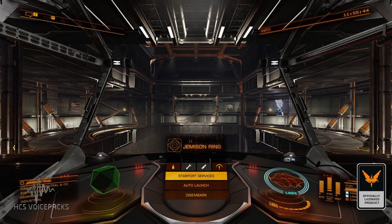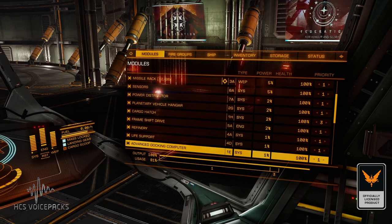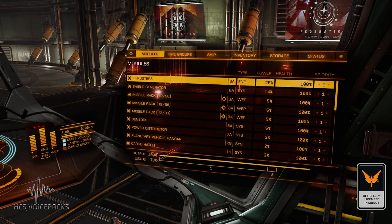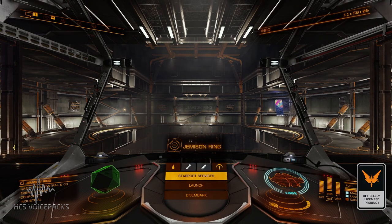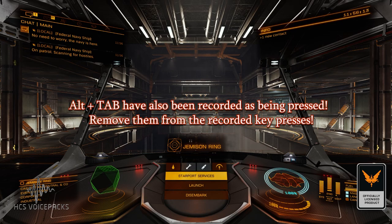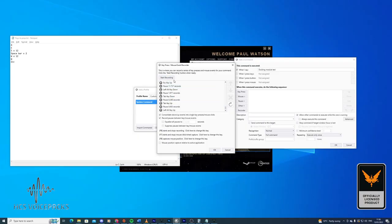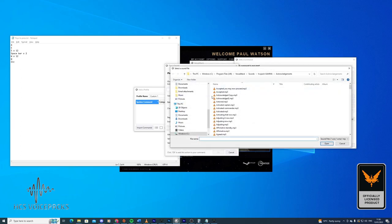The recorder will start recording my key presses. Going into the game, I press: 4, E, then 1 through 12, space bar twice, W, 1 through 12, Q, and Escape. That's it — recorded, though a bit slower than I'd like. I'll alt-tab back out, stop recording, and delete the key presses for alt-tabbing, all the way up to Escape. Now I'll add sounds — scrolling to the top to add an acknowledgement sound.